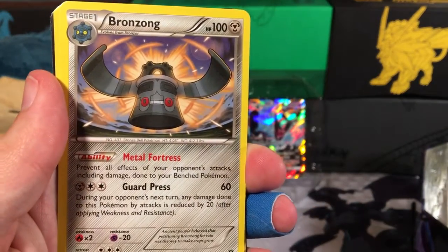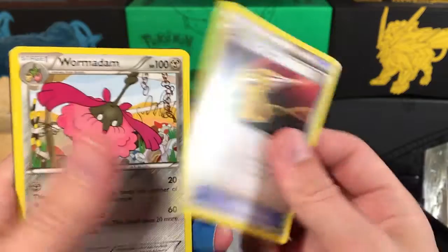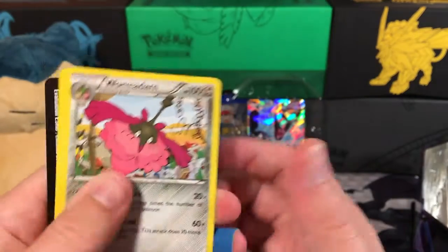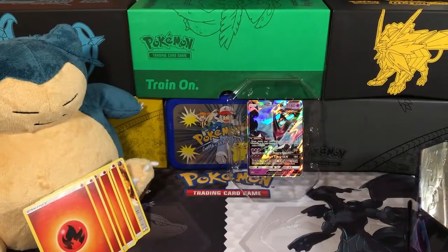Our Rare is a Bronzong. We've got a Xevolution Spray, a Winged Dam, and an Alex Van Spirit Link. So that's pretty cool. Let's go on to our next pack.